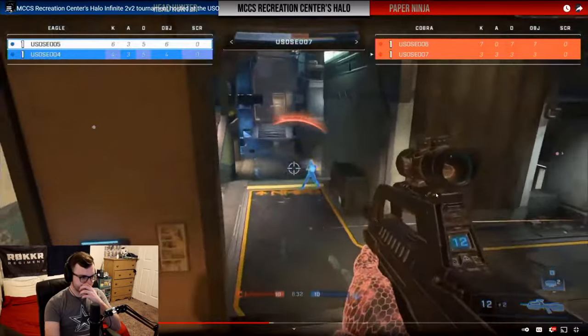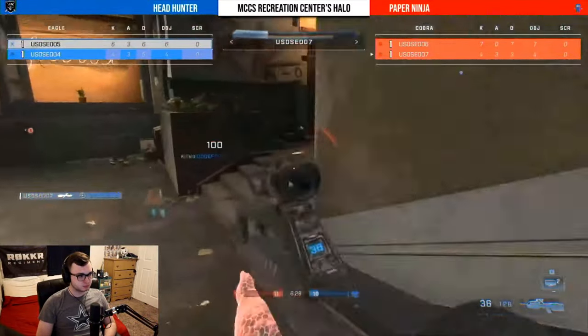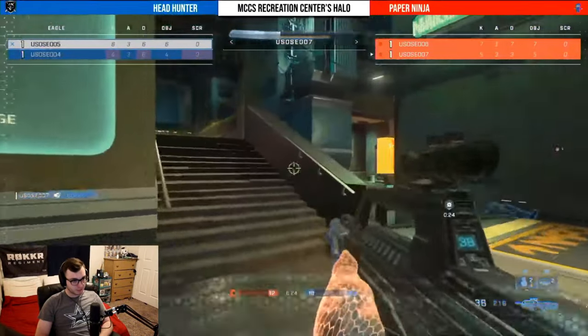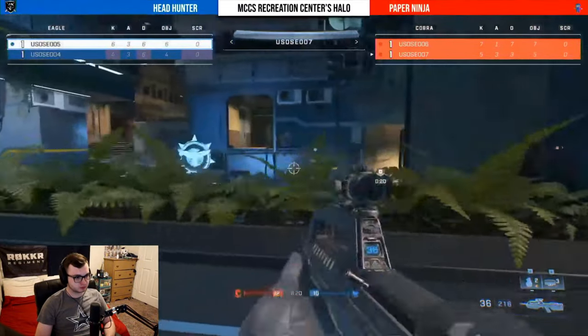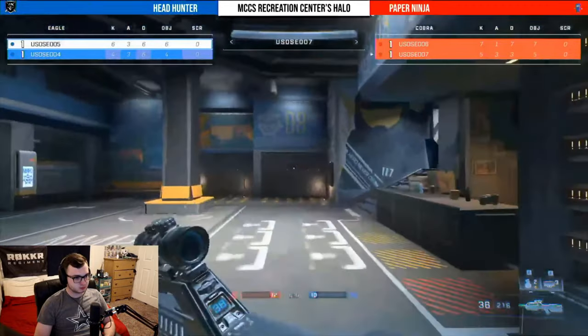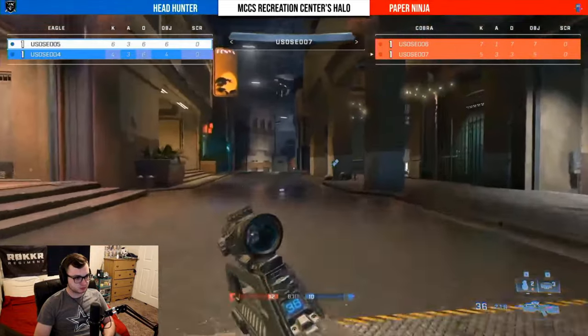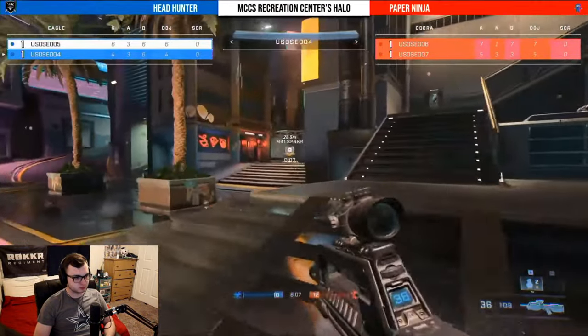007 with a clean kill for Paper Ninja and a double kill — 007 running and gunning, meleeing, beatdowns, he's got the whole repertoire out here. It's now a two-point kill lead for Paper Ninja — this is their first lead of the set. 007 is absolutely massive for his squad to be able to regain this lead.